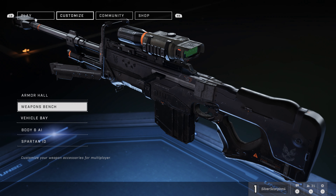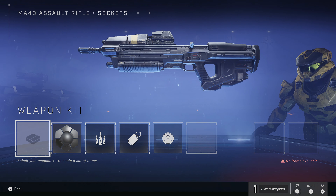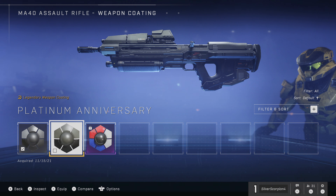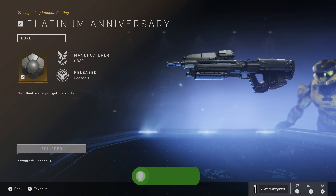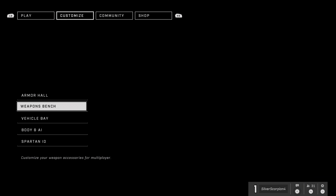Now we're going to back up and go to the Weapons Bench to change the skin on our assault rifle. Open that up and you can see it hovering right in front of us. We're going to do the same thing we did to our armor — go into the color-changing portion of the menu. There are only two options available, so just change it to the second one since the first is the default, and you'll get the achievement.